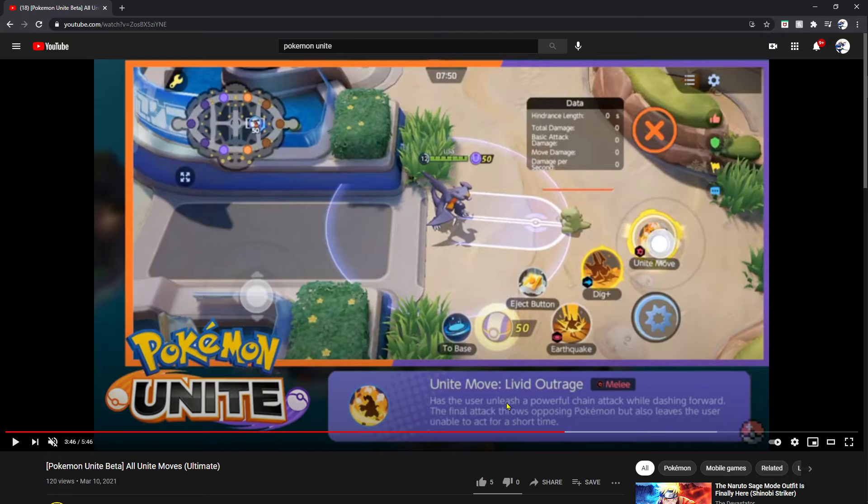Next up we have Garchomp — its unite move Vivid Outrage is a melee attack that has the user unleash a powerful chain attack while dashing forward. The final attack throws the opponent but also leaves the user unable to act for a short amount of time. It's like a double-edged sword — you want to use this as a last resort. Make sure you have a defensive tank in front of you so when you leave yourself unable to attack, your ally teammate can jump in and take hits while protecting you.